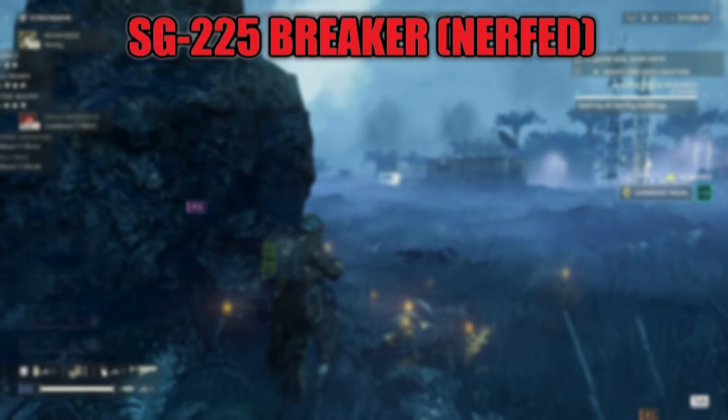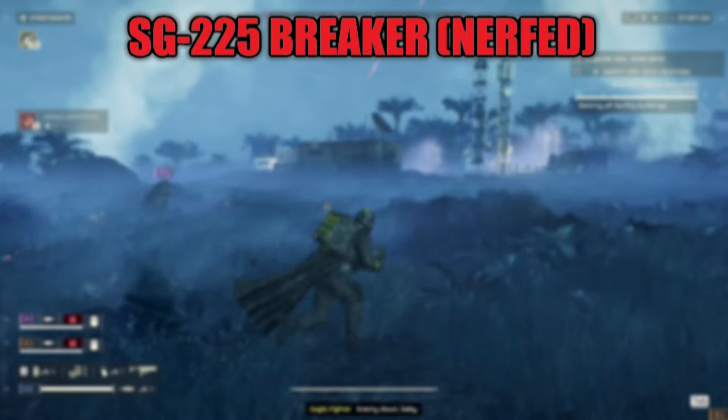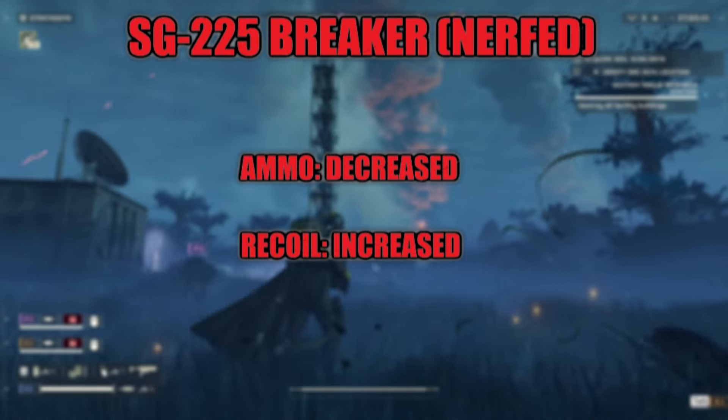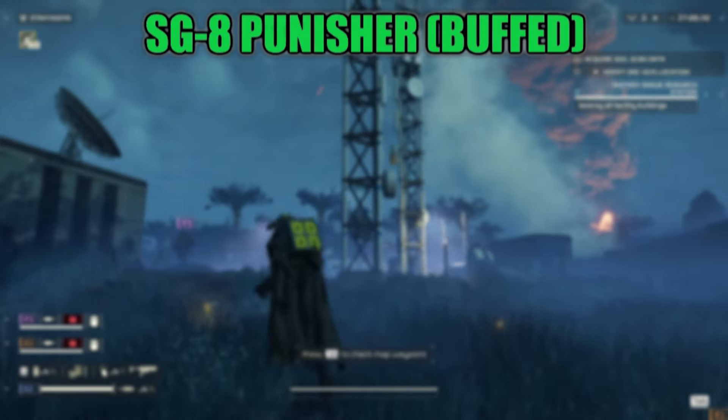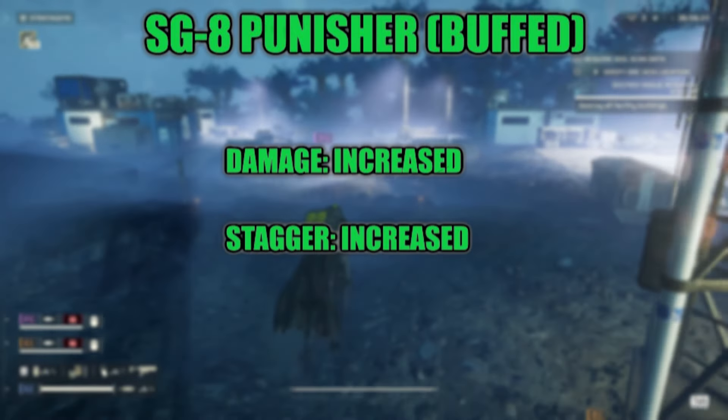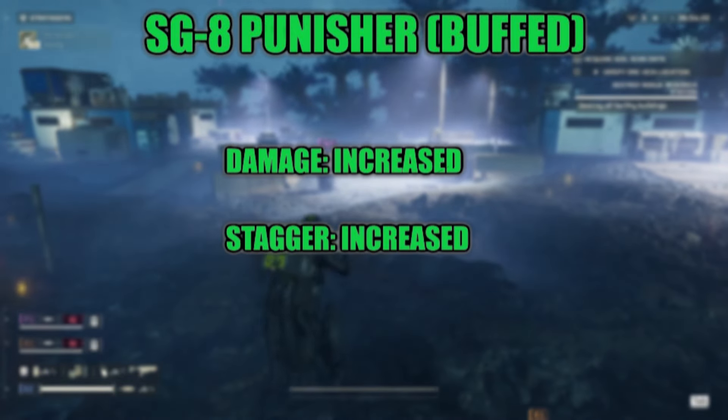The first change is a nerf to a fan favorite: the SG-225 Breaker. It had its ammo decreased in each magazine and they increased the recoil. The SG-8 Punisher, the pump-action shotgun, had its damage per shot increased, as well as the amount of stagger it does to enemies.